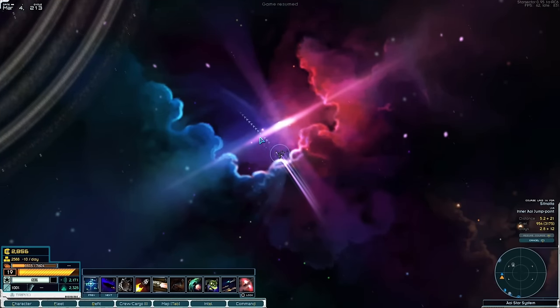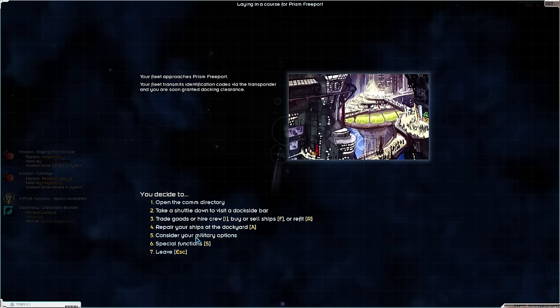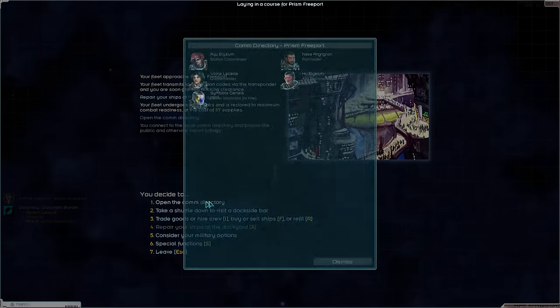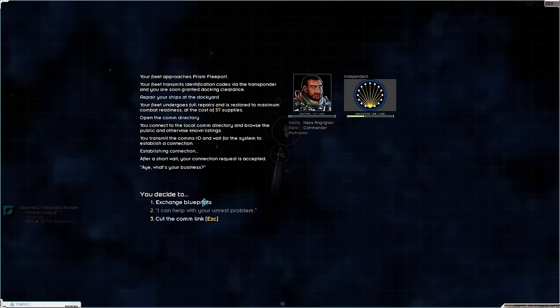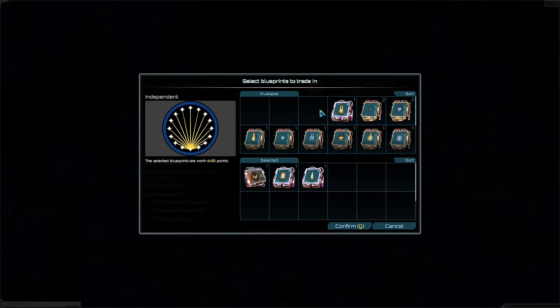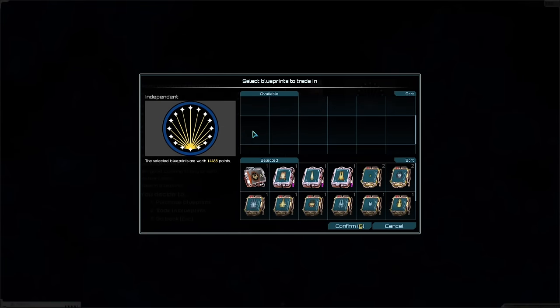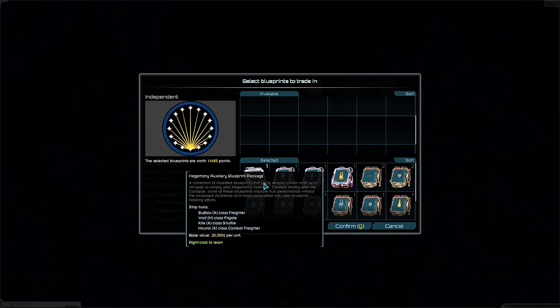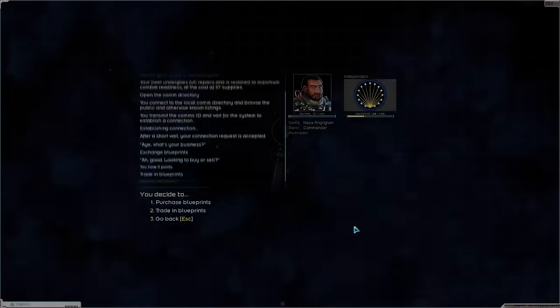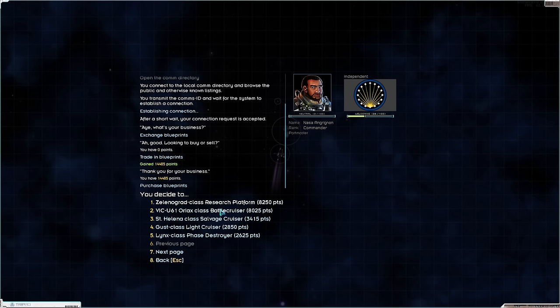See you at Prism! Here we are arriving at Prism. We are going to repair, speak to the portmaster, exchange blueprints — trade in all of this for a wonderful 14,485 points. And then we're going to purchase blueprints and see what they've got.